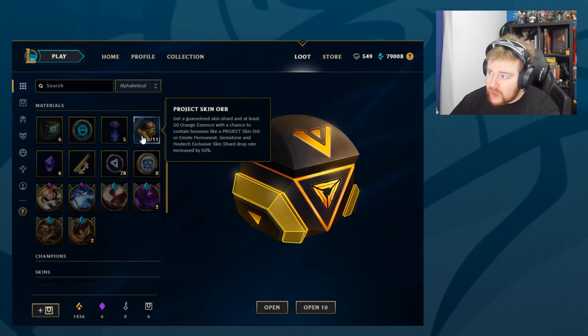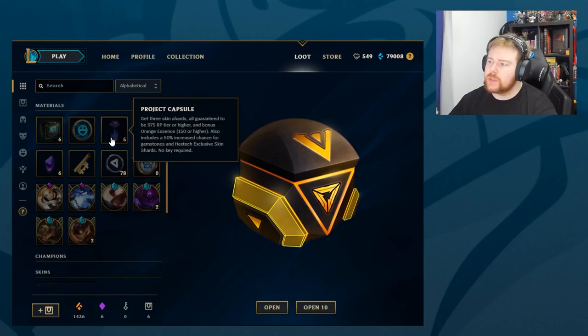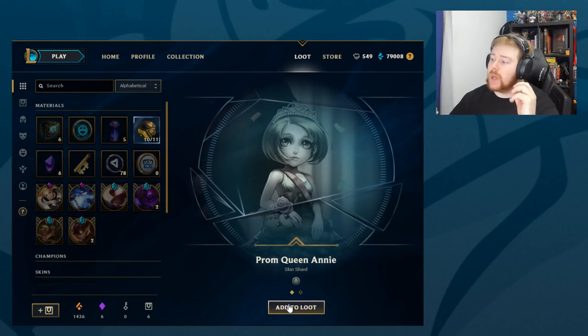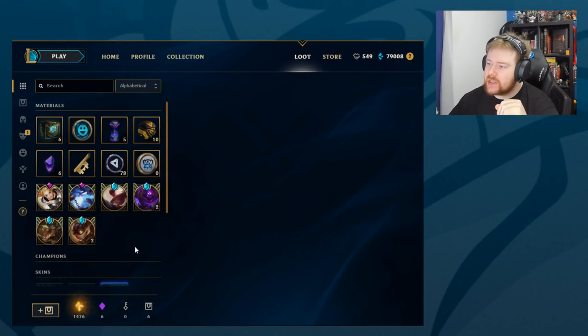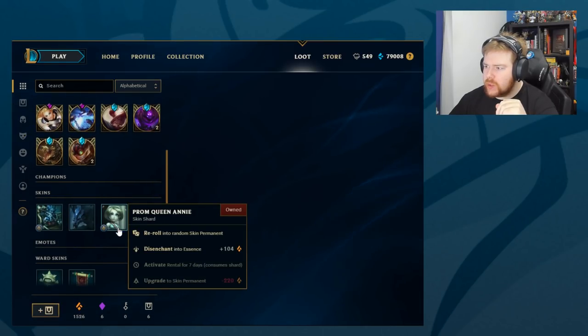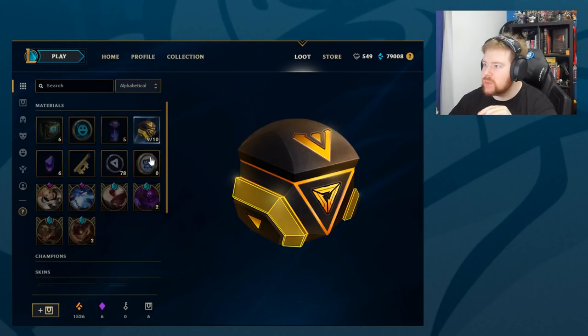Let's do the orb ones first, and we'll go on to the Project capsules after. So we get - just to remind everybody, these are skin shards, same old system. So we get Prom Queen Annie and 90 Orange Essence. You can still re-roll skin shards, so we'll do that at the end as well.